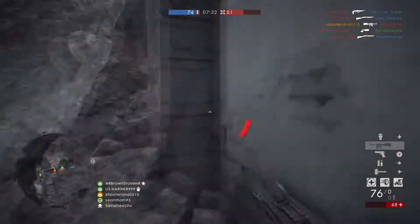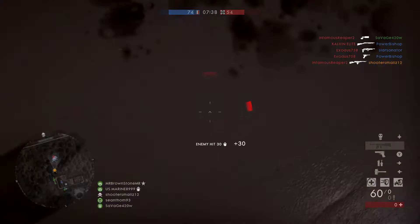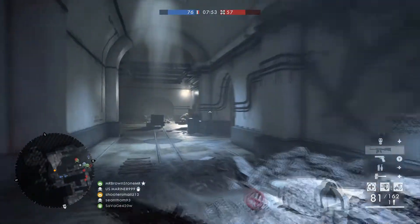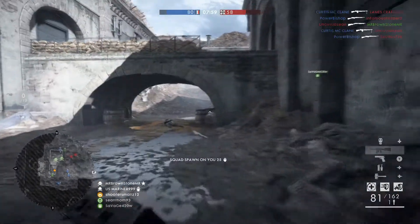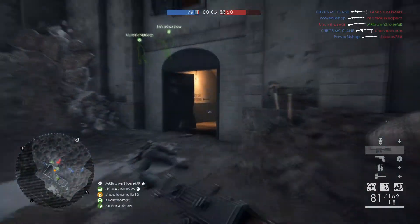If you look at the stats and compare it to the Hell Regal — because I think it's pretty similar — the Hell Regal fires at 650 rounds per minute and the SMG 08 fires at 770 rounds per minute, so it fires faster. It also out-damages it: the SMG 08 has a maximum damage of 28 whereas the Hell Regal has a maximum damage of 26.5.